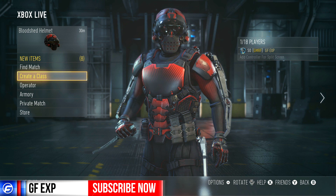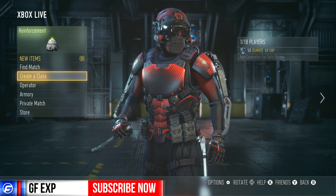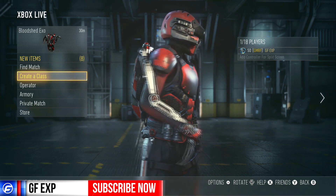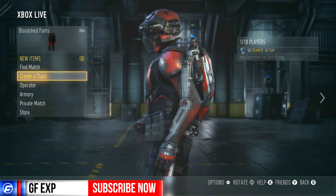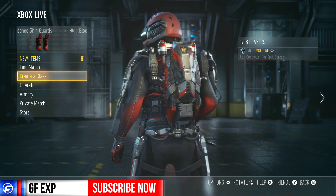This game has a lot of different armor sets that are earned with certain challenges but then disappear after 30 minutes. Out of all of these, this one has to be the hardest and coolest looking set to get. And there is an entire set — helmet, loadout, shirt, gloves, pants, shin guards, and EXO. I don't think there are boots to this set, but let me know what you guys know in the comments down below because I'm not 100% sure.